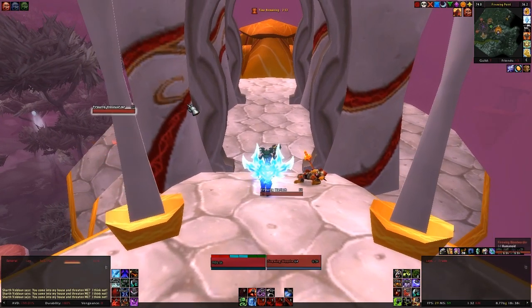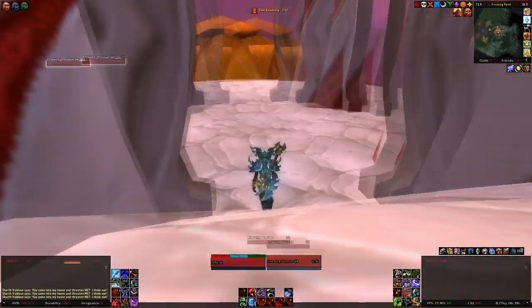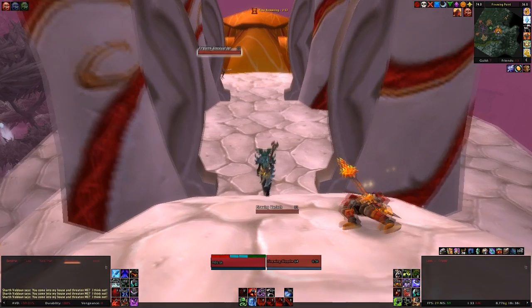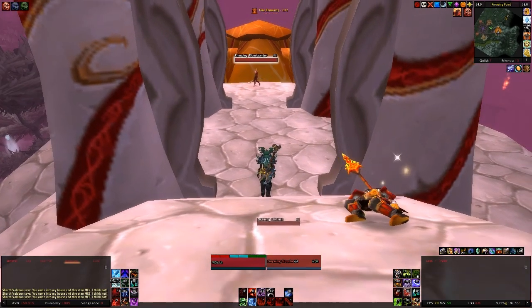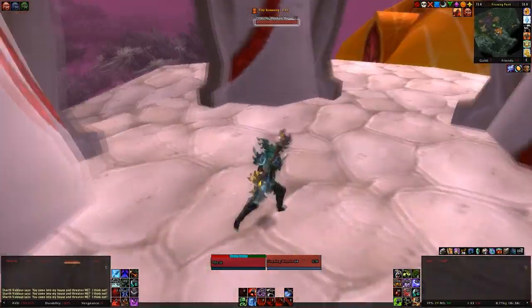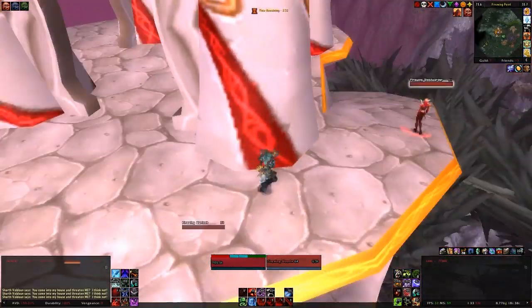I would strongly suggest you download LVI, however you can also download individual add-ons to get the same effect. First up is a tank plates add-on. See the health bar over the mob — it's red, which means I currently do not have aggro on it. Somebody else may, or it could just be neutral, or the other tank could have it.